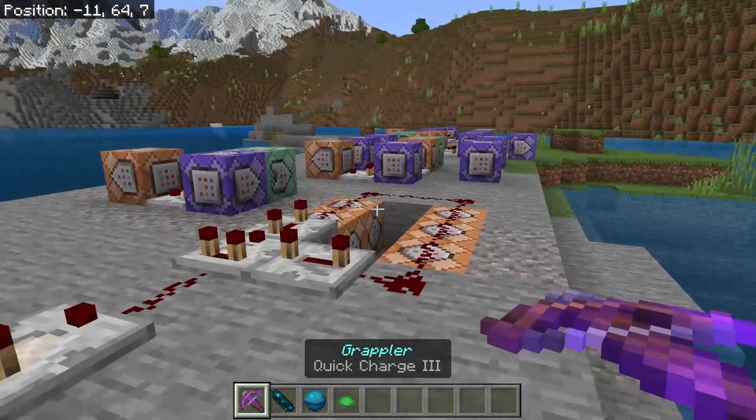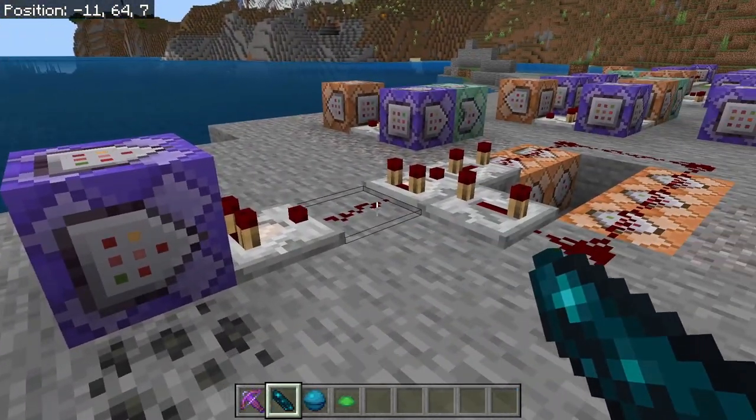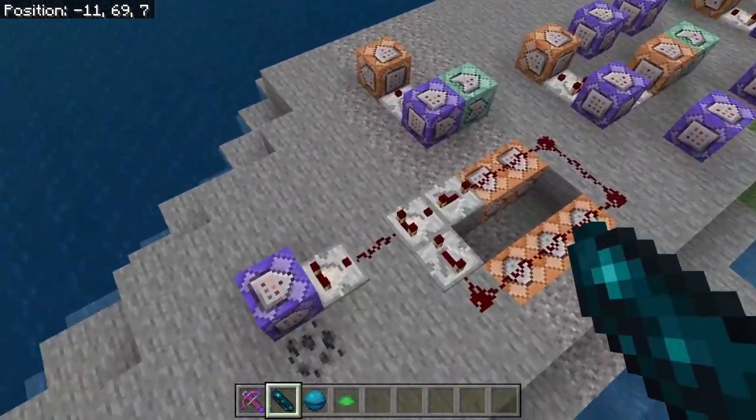Now remember, don't kill any turtles — you don't get scutes from killing them. You get scutes from raising them and protecting them. And now you have all the gear. In order to get it to work right, we're going to have to work through these commands. But don't worry, I will tell you everything you need to know.